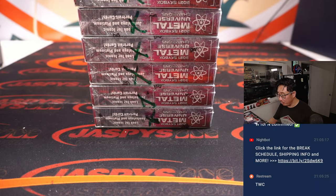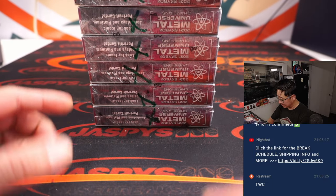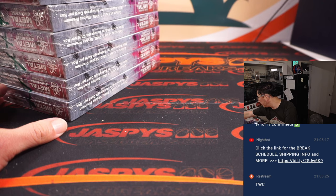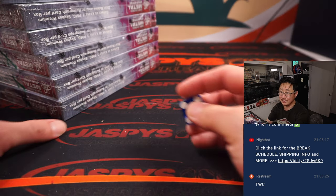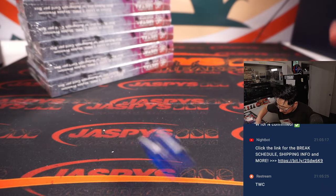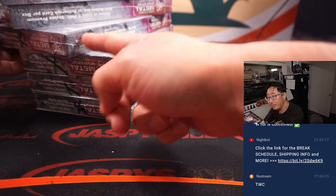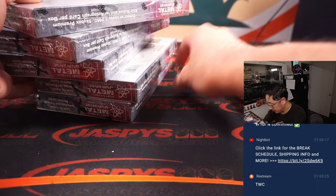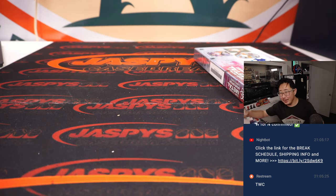And while that's printing, let's see which box we're going to do. We've got six boxes, so we'll just roll the die — going 1 through 6, top to bottom. And it's four. One, two, three, and four. The next one box break is loaded up. If you want to run this back, I'd be down.